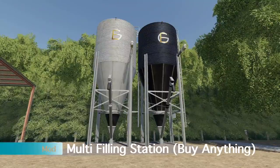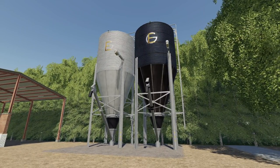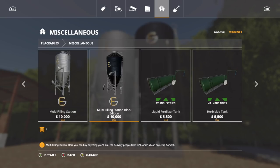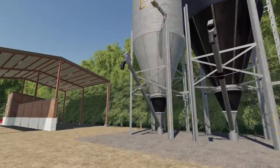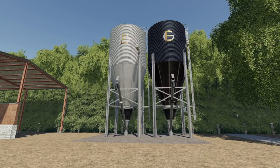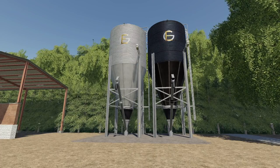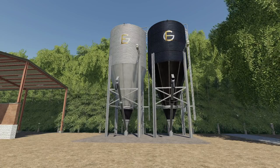The next mod should come as no surprise — it's the Multi Filling Station, the buy-anything mod, by Edge Modding. It's in Miscellaneous, one of the very first mods. It's $10,000, comes in a silver version and a black/onyx version. You can pretty much buy anything except sunflowers for some reason. This is probably my favorite mod in the entire game — you can do whatever you want whenever you want. It's expensive but so easy and so worth it. When Seasons comes, this will be incredibly useful to get started.